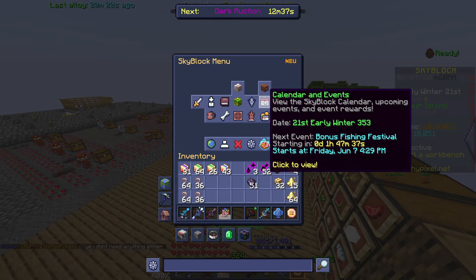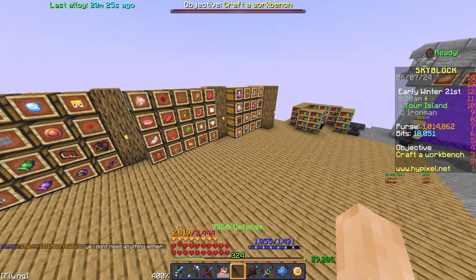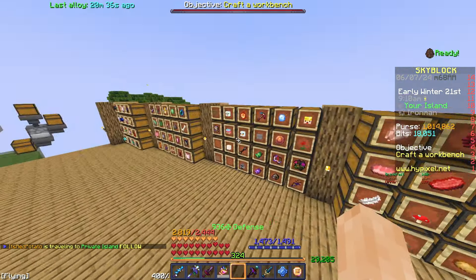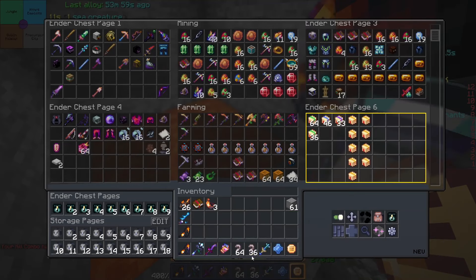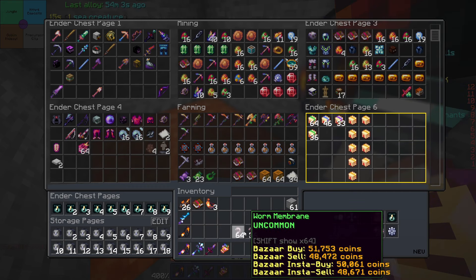The fishing festival is in one hour 47 minutes. I'm probably not going to do the fishing festival because I don't need anything from it — I'm just going to use the extra sea creature chance and try and go for more Wyrms. They're going to go in here so I know how many I've got. That's enough for two chambers, not too bad, and that is enough for another chamber — 100 Wyrm Membranes again.